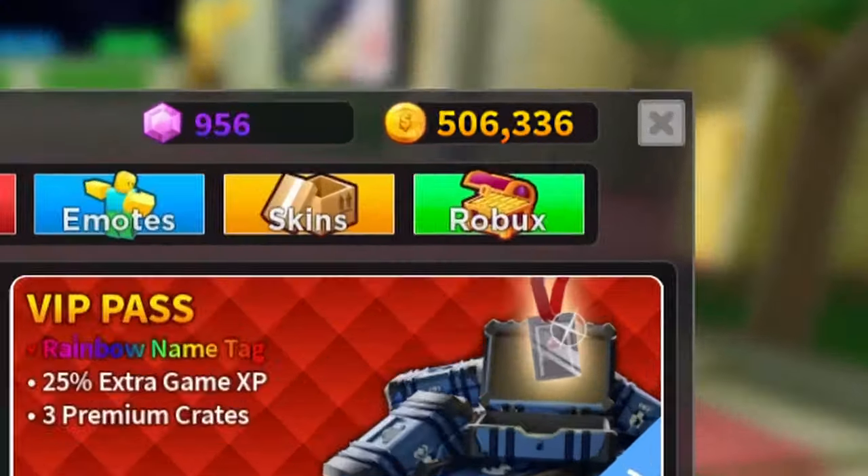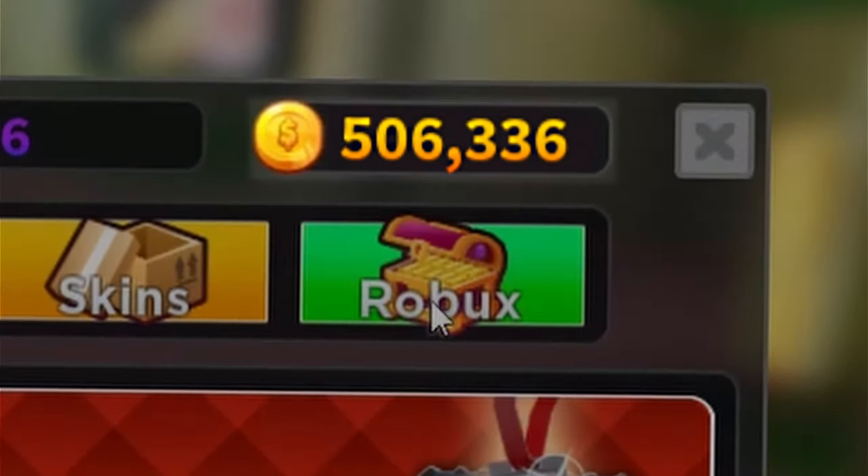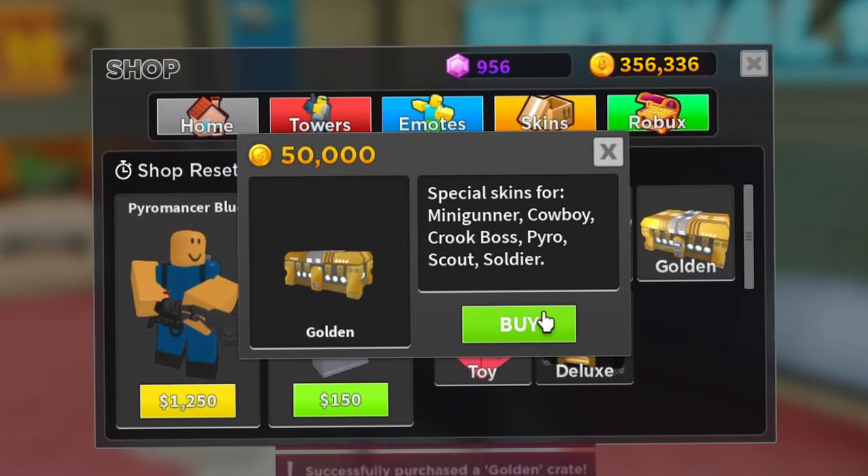Tower Defense Simulator. I have found a new glitch which allows you to get essentially infinite coins. Using this glitch, you can buy gold crates, troops, you can buy all the bitcoins.